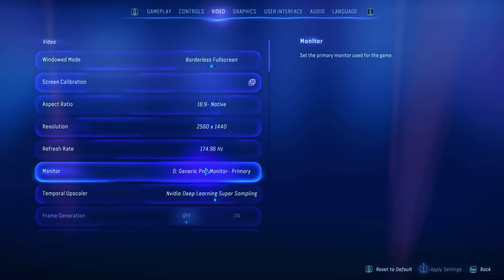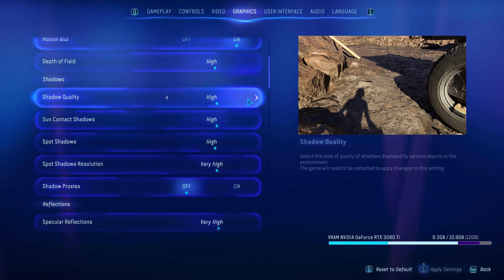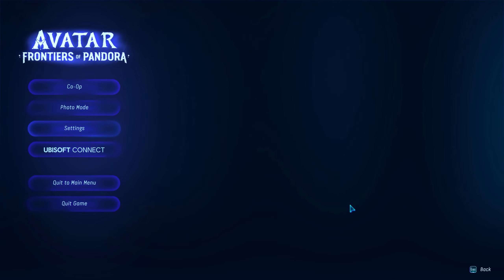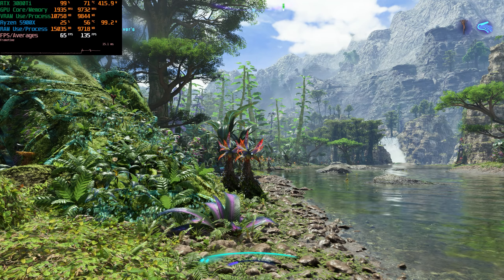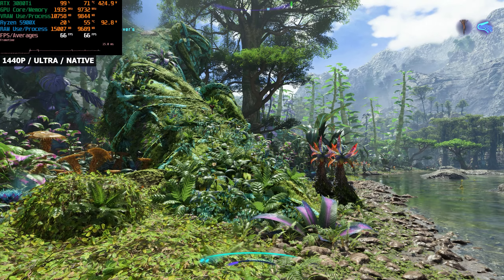We're running the game at 1440p with upscaling turned off and we're using the ultra graphical preset, which puts everything on max. Let's throw the performance metrics on screen — we seem to be getting around 60 FPS.